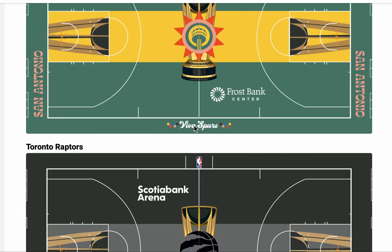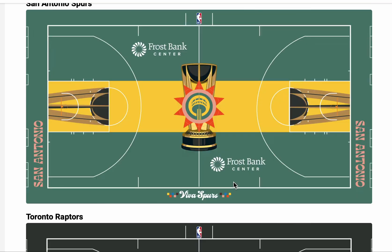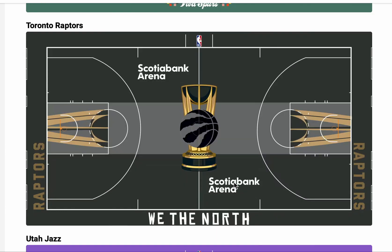Not getting any credit. San Antonio — this is totally different. This is a throwback to the old colors. I like this part, all of this down here. I like the logo, I like the colorway. But I hate this color and I hate this font down here. So I have to give it like a 5.6.